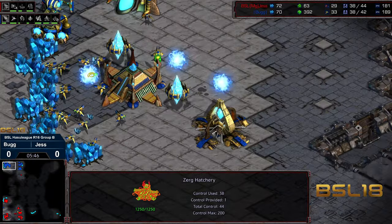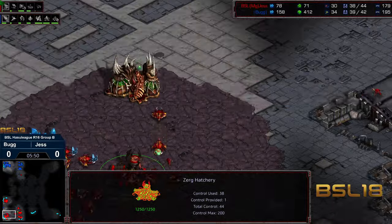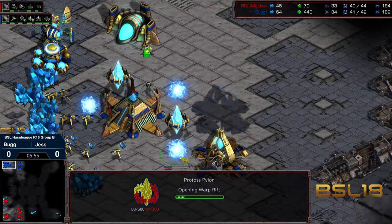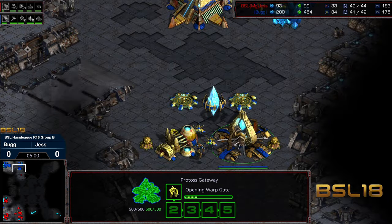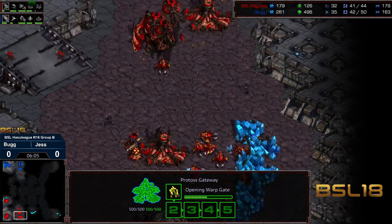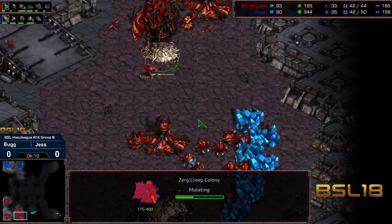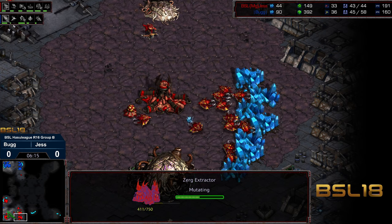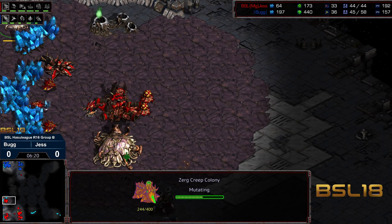I still haven't seen any hydralisks produced. And I'm wondering if this is a photon cannon defensively placed by Bug. Bug saw all of this. I'm a little bit concerned because this is further resources being invested that aren't going to help Bug out. We do have the Citadel of Adun down, C plus one weapons. Not a lot of zealots out in front, because the forge opener and those two zealots already made their way out.